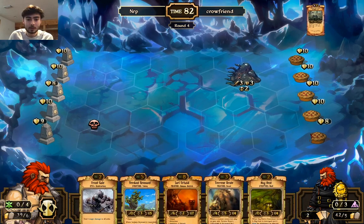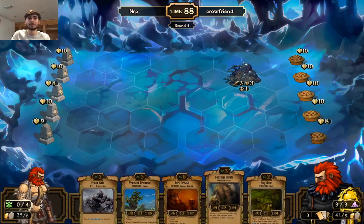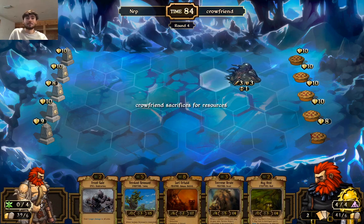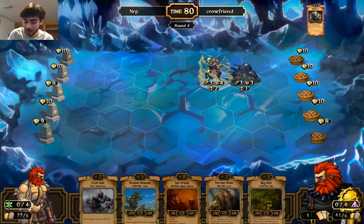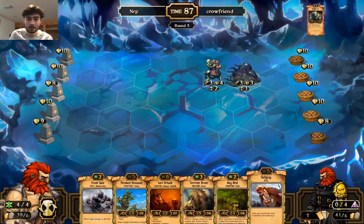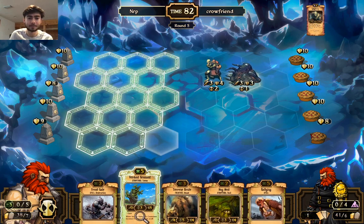We're going to Fertile Soil — easy call there. Got a bunch of cards. We're really lucky — we've got a Jarl or Halt. It's been a long time. I looked on Scrolls.com, or should I say Callersbane.com now — because if you didn't know, Scrolls always used to have...